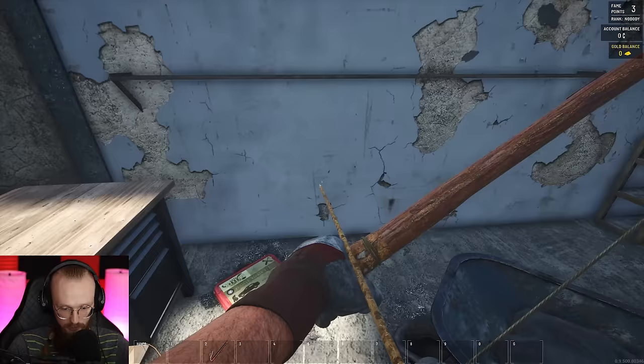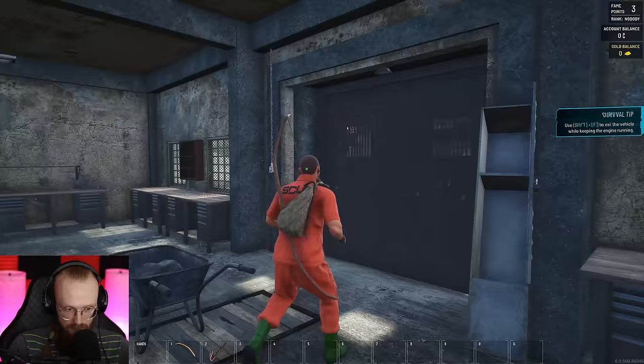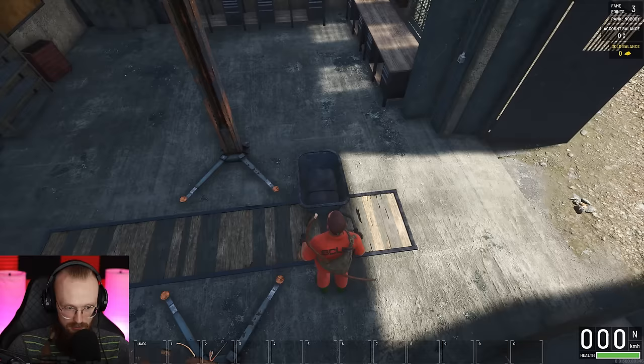We found here a car repair kit — that is beautiful. We also found this cart. Can I drive it? Yes, we can drive this cart. So I can get this cart and push it. Ladies and gentlemen, this will be our vehicle for now. I will be able to shift F to exit the vehicle while keeping the engine running. Well, there is no engine in this thing, but thank you for tips and tricks. Let me drive this wheelbarrow then.